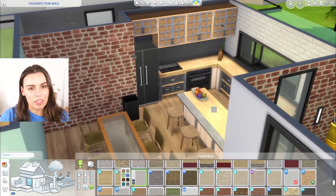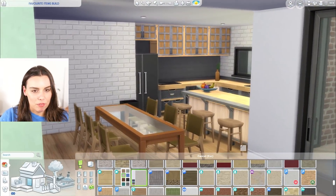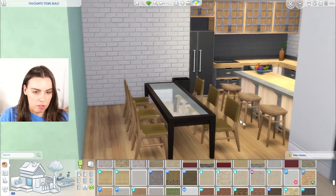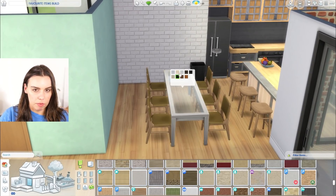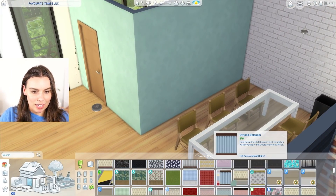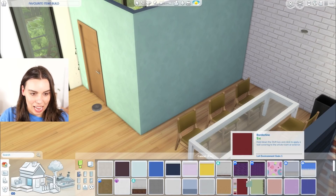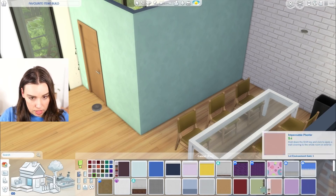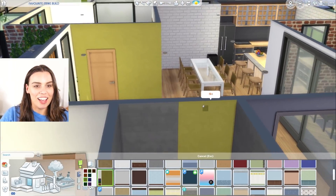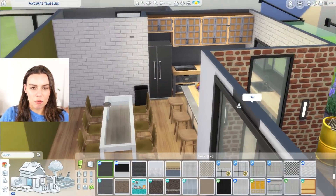You would have thought by now I'd be sick of base game items or that items released later would feel more current, but no. Also these white bricks — these are also my favorite bricks. The green I really like is what a lot of you guys absolutely dislike — it's like that pilly mossy green. I love this green so much, but now it doesn't seem to work with what I've done here.